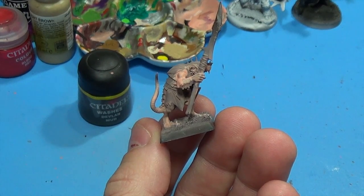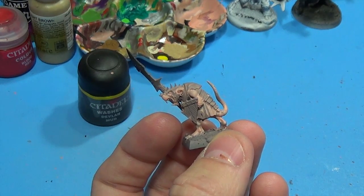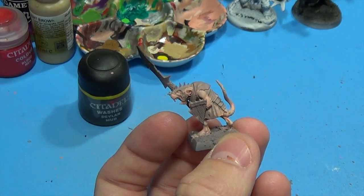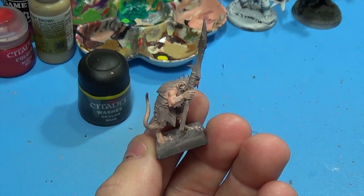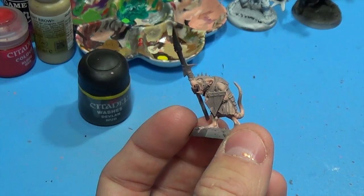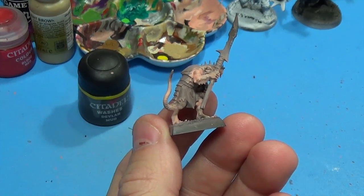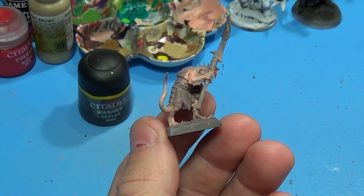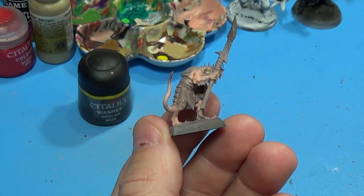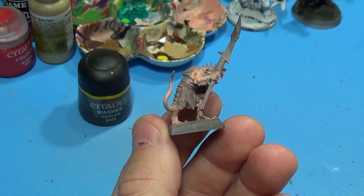Hey modelers, engineer Jeff here. Some of you who pay attention to my Google Plus feed know that I just took a picture of all my clan rats. I've got a problem — I've got about 360 of them total that I need to paint. Doing the math, if I put the effort into them that I did for the first batch, it's about an hour each, so 30 hours — really not something I want to do for 360 clan rats.